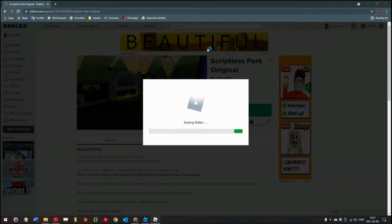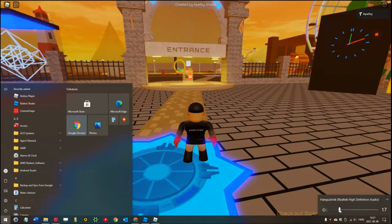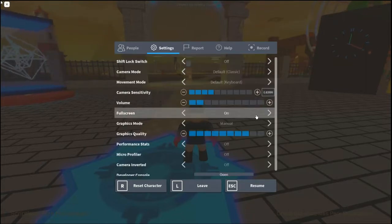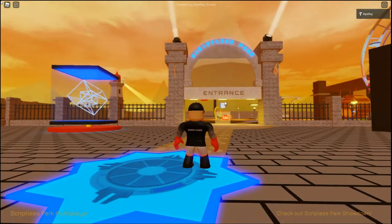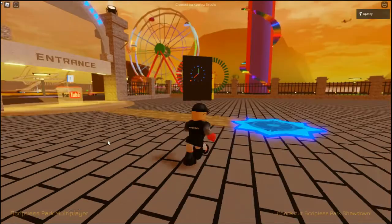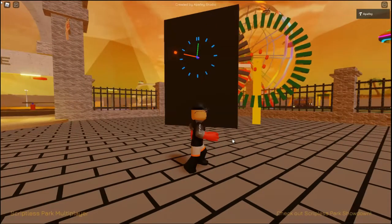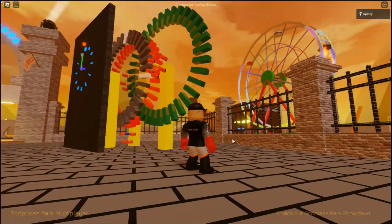We can open it just like any other game and you will see that many mechanics are here. So this is the entrance of the park — you can see many searchlights and an optical illusion. There's the clock: it has a second pointer and a minute pointer, and it shows the server uptime. Here behind the clock you can see the cog wheels.